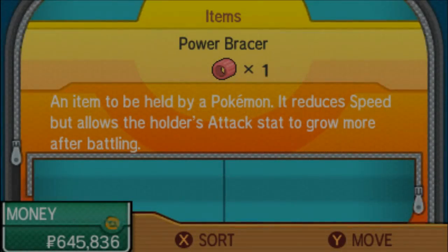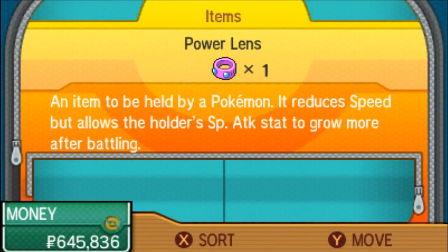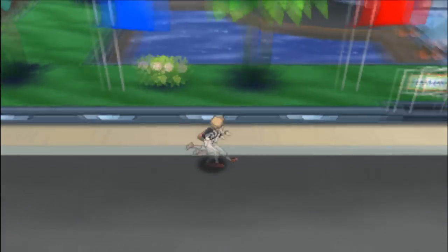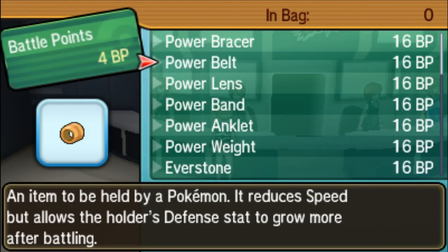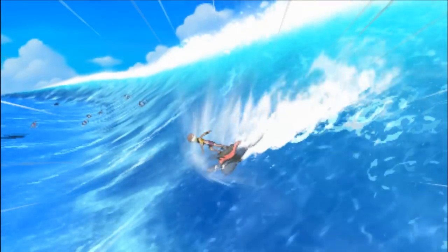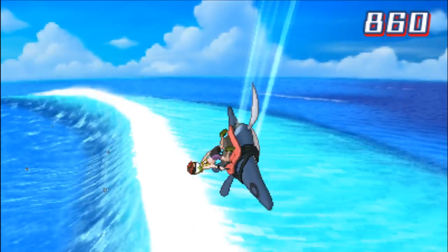Last but not least, we have the Power Items. The Power Items are not only really useful for EV training, but also really useful in breeding — depending on the specific item your Pokémon is holding in the Pokémon Nursery, it will pass down a guaranteed IV to the baby Pokémon. You can get all of the Power Items by going to the Battle Royale Dome and trading Battle Points, or BP, with one of the NPCs. You can earn BP by battling in the Battle Dome, the Battle Tree, or from the surfing minigame at one of the beaches.